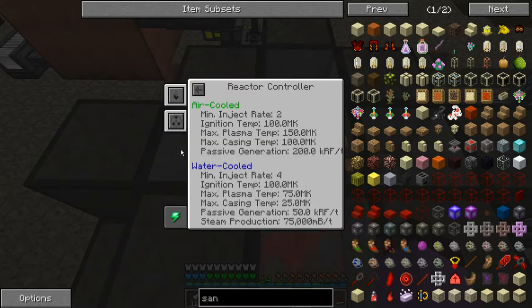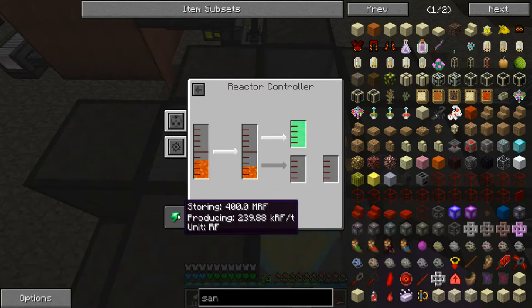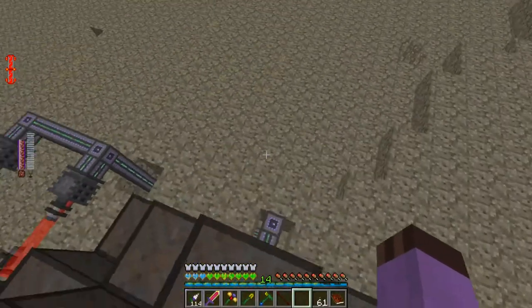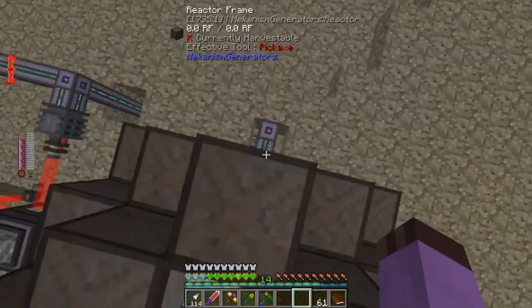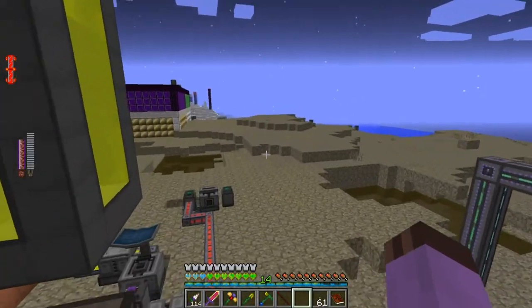Let's see, would it be under statistics? Where would I find its current power output? Here we are. Yeah, producing over 200,000 RF per tick. So that's roughly the equivalent of 10 gas burning generators. And I think one gas burning generator was more than this ultimate cable could handle.